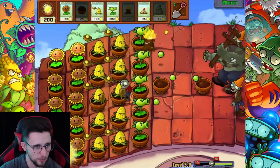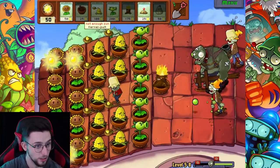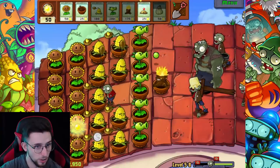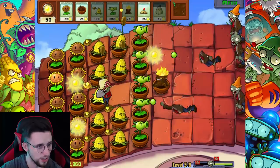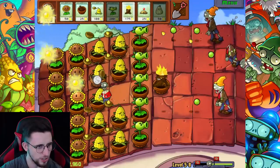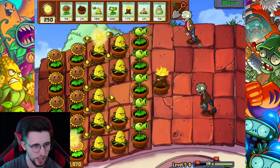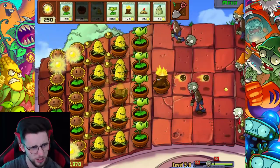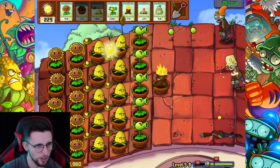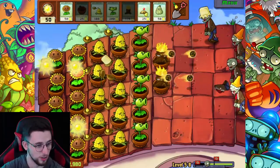He can throw an imp - okay that's not good, that's actually really really bad. Oh the gargantua is dead! The gargantua is dead! Let me deal with the imp - the imp's dead as well, off with his head! Okay so that wasn't as bad as I thought it was gonna be. He chucks an imp and then just kind of stands there and dies. Still, that was hella intimidating I'll give him that.